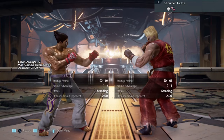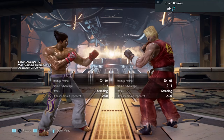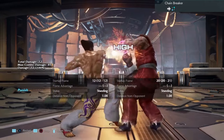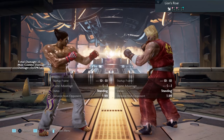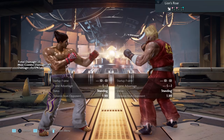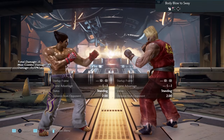Move number 10 can be punished with anything up to 14 frames. Move number 11 can be punished with anything up to 14 frames — I'm going to go with 2-2. Move number 12 is safe if he finishes the string. You can interrupt it after the first hit with a down jab, but that's all you're getting from it. Move number 13 is safe, leave it alone.